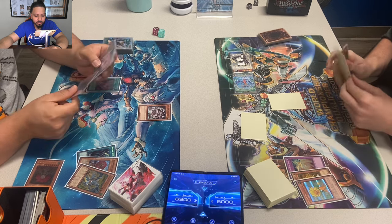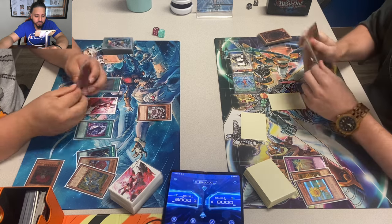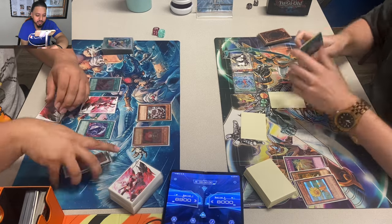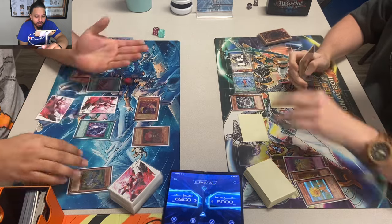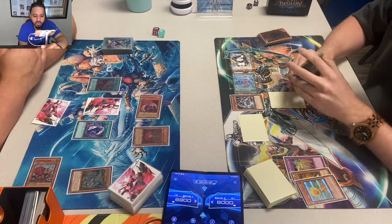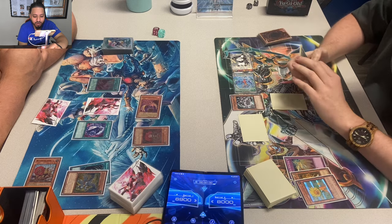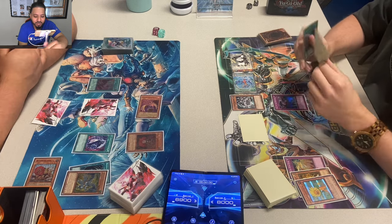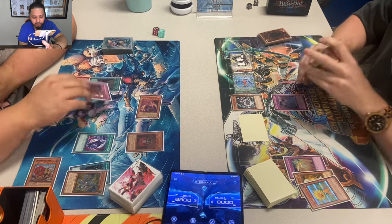He attacked into Dandy after taking the Hamster with Mark of the Rose. DDR from Bob — pitch Amaryllis to bring back Titanial. He gives back the Hamster and brings out Amaryllis. Life points are 69 — Jordan is new, so I don't know how familiar he is with Edison. I've only played against him once, in Tengu format, and I could tell he was really new to the format.